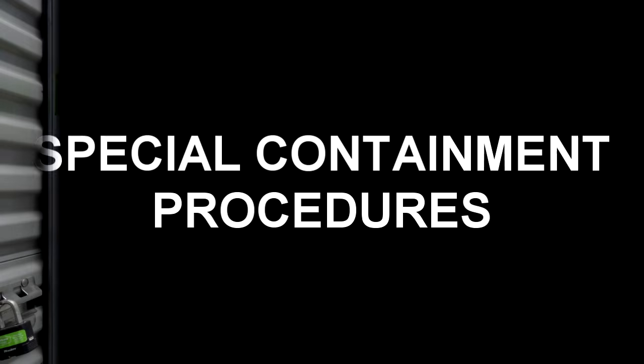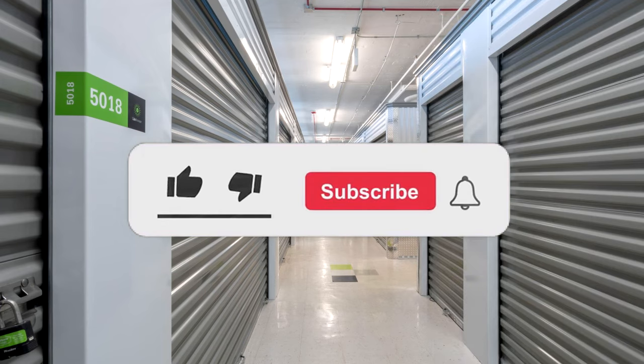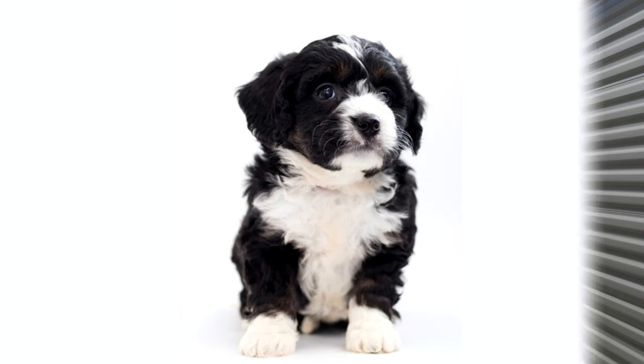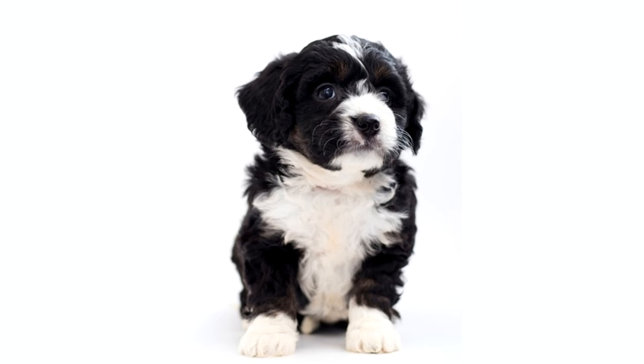Special Containment Procedures: SCP-1459 is to be kept within a standard containment vault in Safe Wing C of Sector 25. As of May 16th, only Level 1 maintenance technician Valera may view and interact with SCP-1459. M.T. Valera is to be presented with the opportunity to receive a mild amnestic to ameliorate emotional escalation between testing sessions. In the event that M.T. Valera becomes unavailable to perform further tests, a new individual will be selected by the presiding on-site counselor. By executive order, testing is to continue indefinitely.